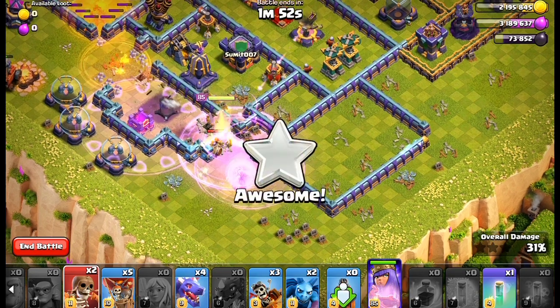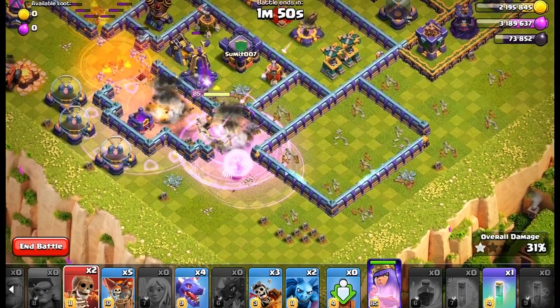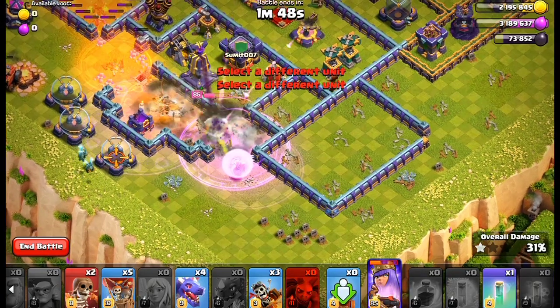Now use the wall breakers to make a way in. Put the minions and the remaining barbarians here.